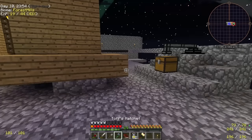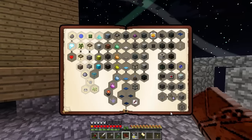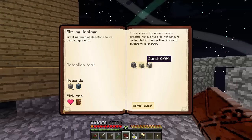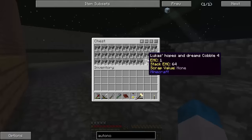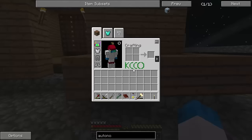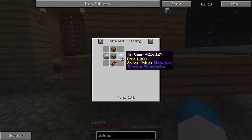So what I want to do today is go ahead and get a few of these things done. If we take a look at this, we need 64 gravel, 64 sand, and 64 dust. That's a lot. We've already got all the cobble that we could probably ever use, so that's great. But now we need to start work on something else. I want to use an autonomous activator to do this, and to do this I'm going to need tin.